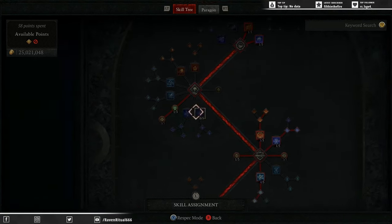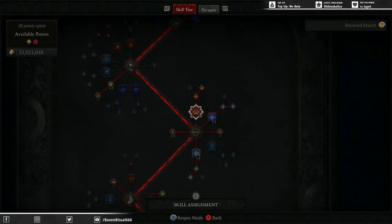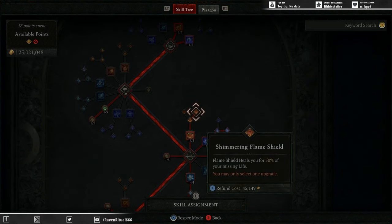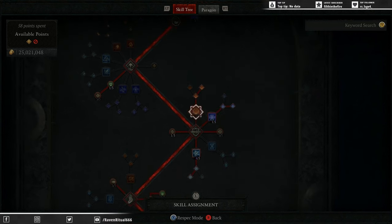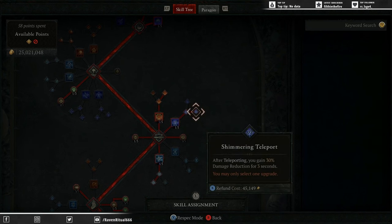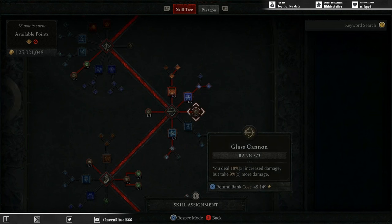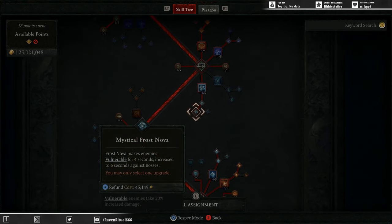Three points in Elemental Dominance just for the 9% extra damage when casting above 50 mana. Flame Shield one point, second point into Enhanced Flame Shield, and finally into Shimmering Flame Shield for that little bit of extra health regen. We are going to go Teleport all the way through to Shimmering Teleport because that extra damage reduction is very nice, particularly on Tier 100s. One point into Elemental Attunement for that lucky hit chance to replenish one of our defensive skills. One point into Frost Nova all the way down to Mystical Frost Nova to apply Vulnerable. Along with our Frost Bliss aspect, we are getting two charges of this.